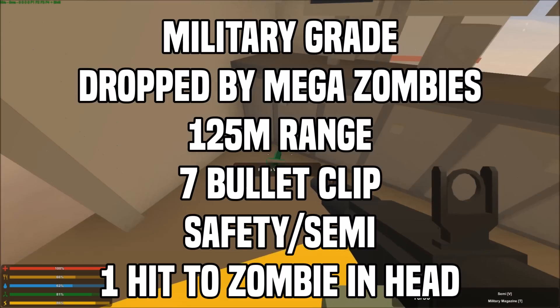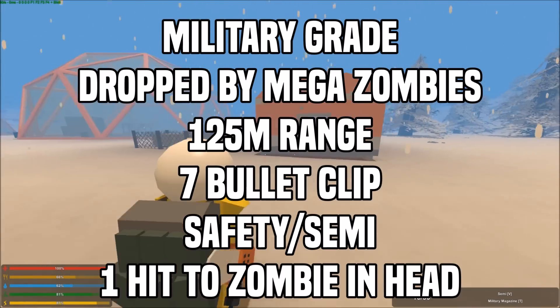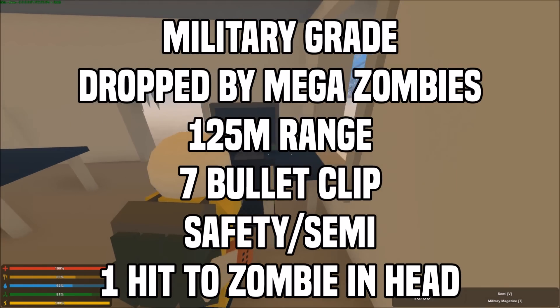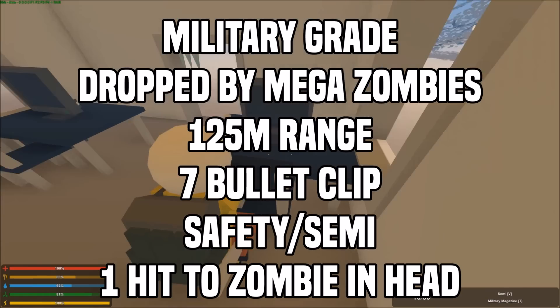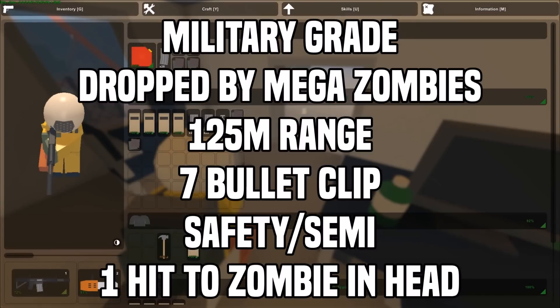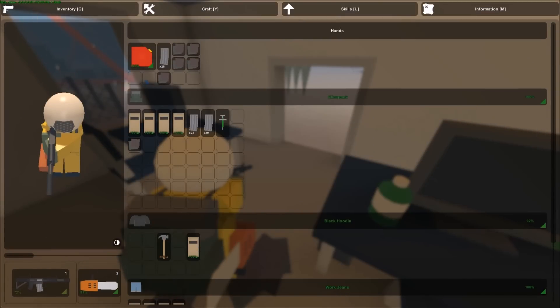Whenever you grab this weapon, it has a range of 125 meters, it has a 7-bullet clip, and it has 2 modes, which are safety and semi. This is a military-grade weapon, which means it takes military ammo. To a zombie, this does 138 damage to the head, meaning it is a 1-hit. It's a 2-hit to the torso, and a 3-hit to the arms and legs.